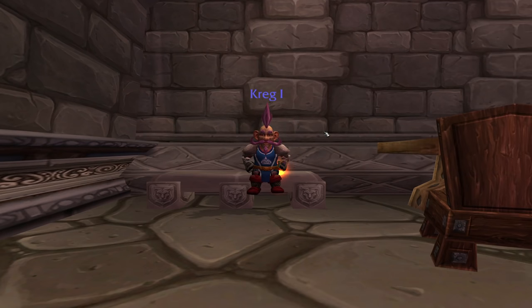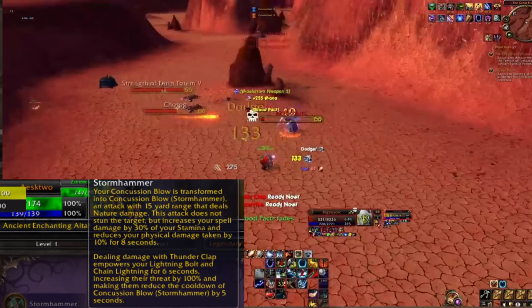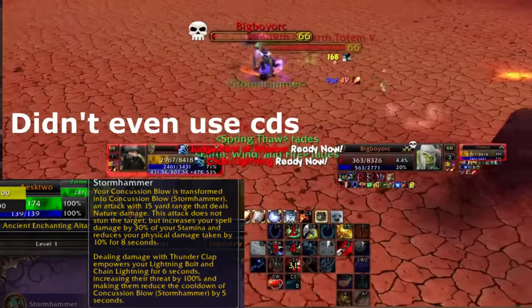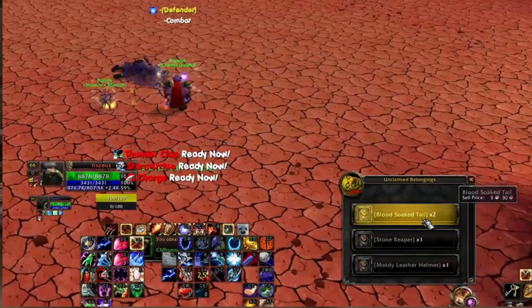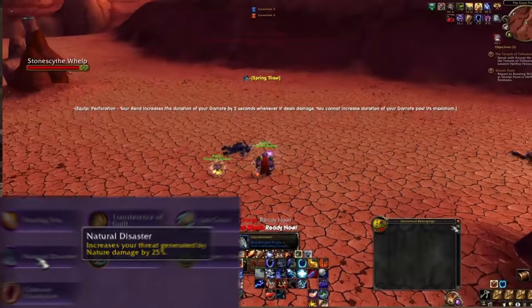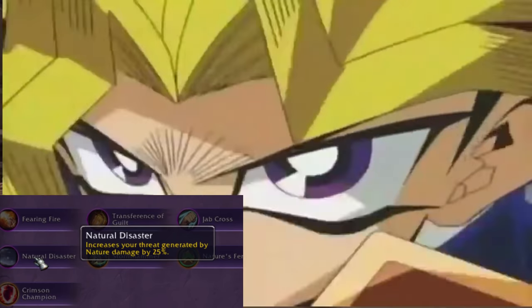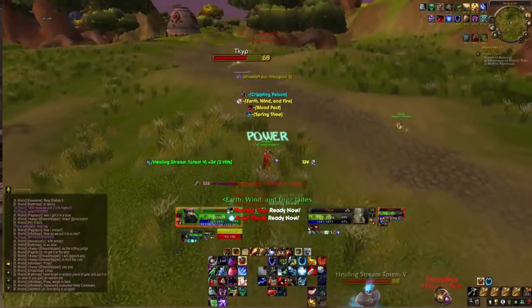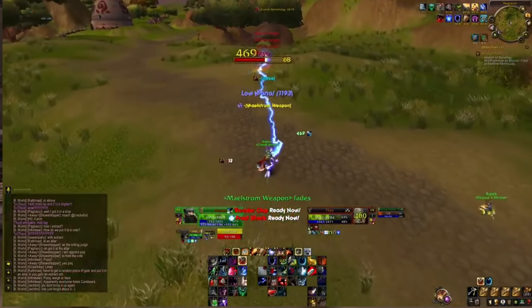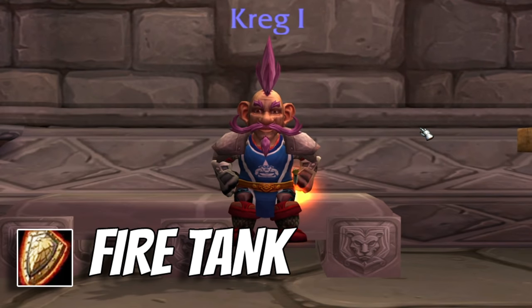The build gets its name from the legendary random enchant Storm Hammer, which is absolutely required. A good epic you'll want to pick up is Natural Disaster, which gives your nature spells 25% increased threat. This is especially good if you have to skip Righteous Fury or Defensive Stance, though I highly recommend having all of them.